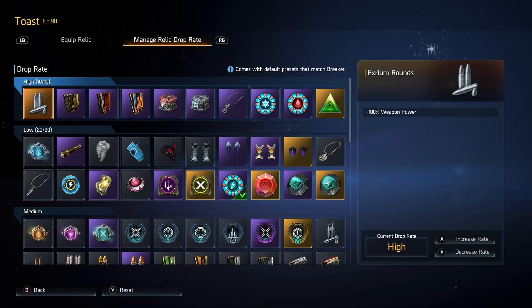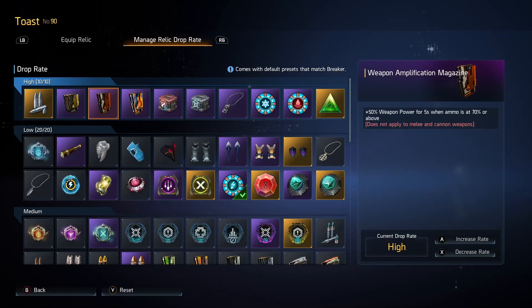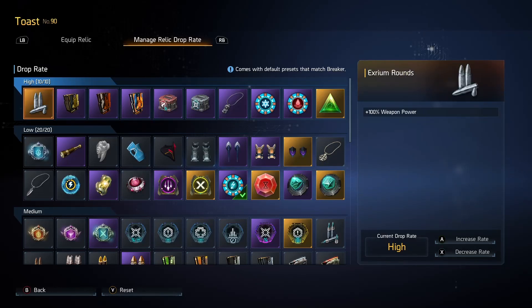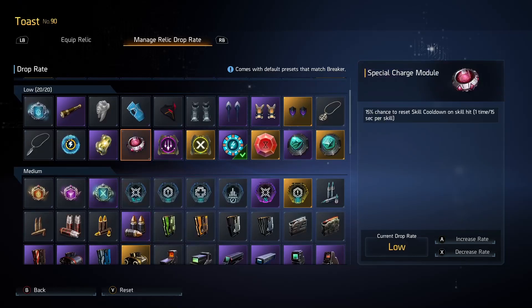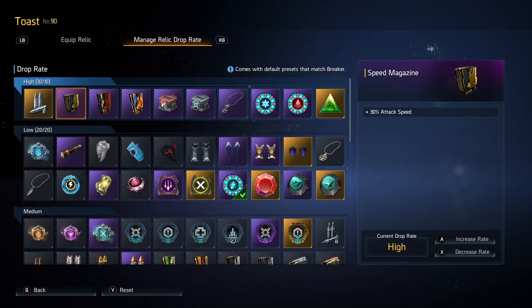Going into high drop rates, we have weapon power stuff in here — this is a weapon build so we want weapon power. We've got Blood Box, Extreme Rounds, and we can technically put Fat Rounds — that's high power rounds — in as well. We can put Speed Mags in here, which is a 30% attack speed increase. You should technically put in the 50% increase, but you're more likely to see Speed Mags so keeping this in high instead of the 50% means you'll see it more often, giving more consistency in runs.